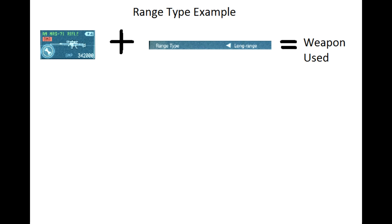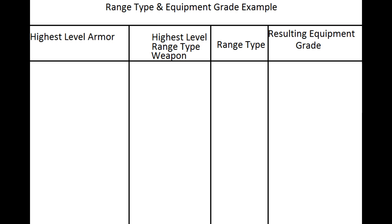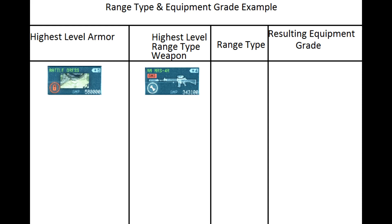To give an example with lethal and non-lethal gear and the green development items: if you've developed a green sniper such as the AM MR-71 rifle and you select long range, this is likely the weapon to be used. Whatever the best developed weapon in that category is will be the weapon used. Same goes for mid-range assault rifles and close-range shotguns and SMGs. To tie together range type and equipment grade, your highest level armor must match your highest level range weapon to use that setting. So if you want lethal and you've developed a level 5 battle dress, but only have a level 4 assault rifle using the mid-range type, then the highest equipment grade you can choose is level 4. Meanwhile, if you have a level 5 sniper and switch to long range type, your highest equipment grade can be 5.